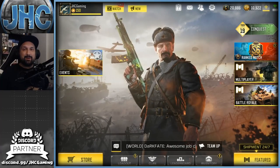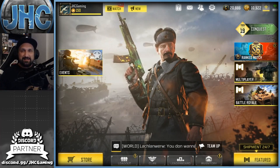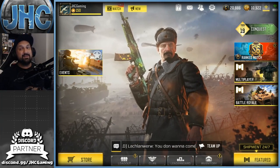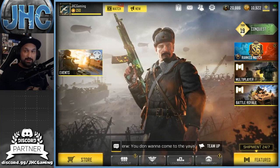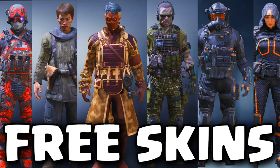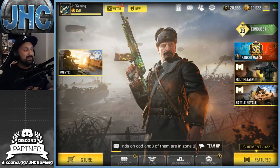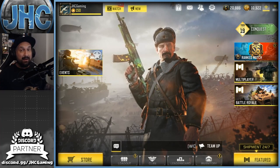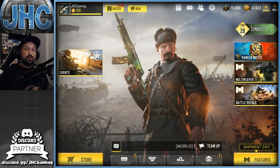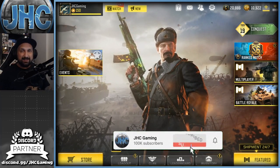What is up guys, Johnny here back with a brand new Call of Duty Mobile video. Today we're covering how to get free soldier skins in COD Mobile in Season 9. Season 9 is the best season ever for free soldier skins — we've got something like 10 free skins right now, and there's gonna be more added later with the seasonal events. Let's get started, and make sure you subscribe for daily COD Mobile videos.